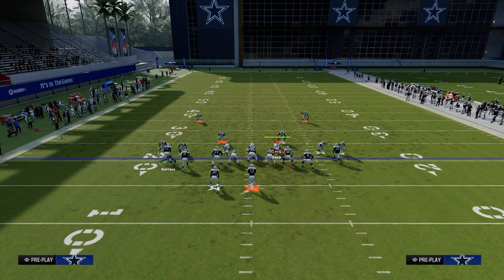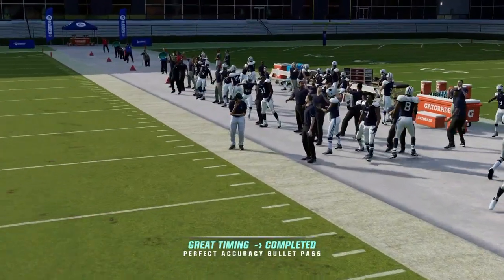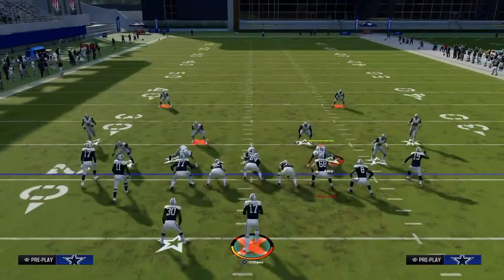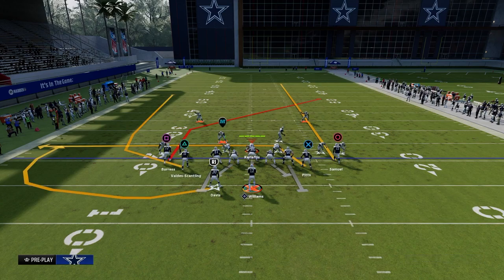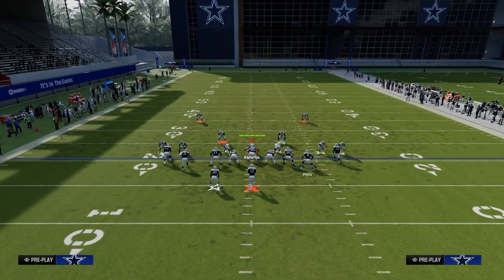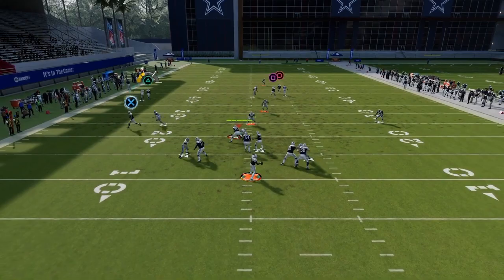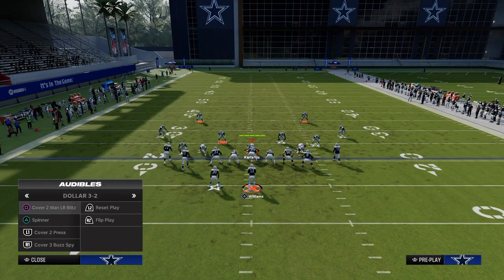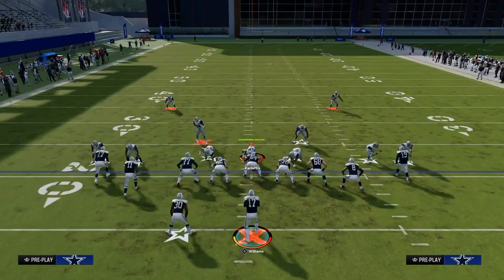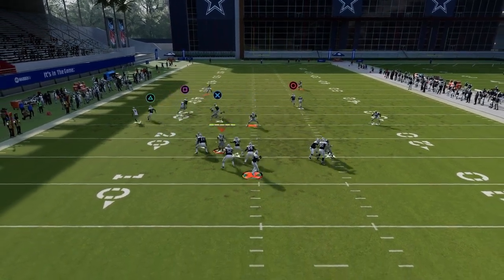Another one: Post Wheel Drag. A lot of stuff beats man on this. The tight end corner beats man to the outside; the post route from the left side coming across the middle beats man coverage. Another thing you could do from Post Wheel Drag: just streak the right side receiver as a clear out in case they're in cover two, then the tight end drag is available, and you could block the running back for extra protection. This wheel route on the left side a lot of times gets open against man coverage — it's at least a shot play if they don't have KO. Unless they're running exclusive man coverage, they won't have KO, so you can hit that wheel route out of Post Wheel Drag.